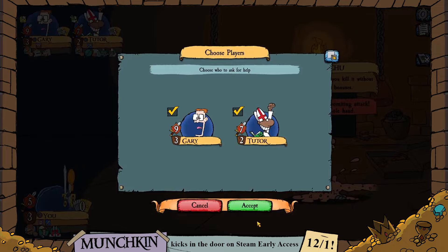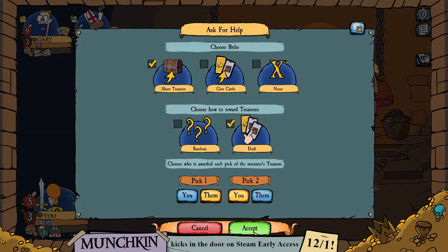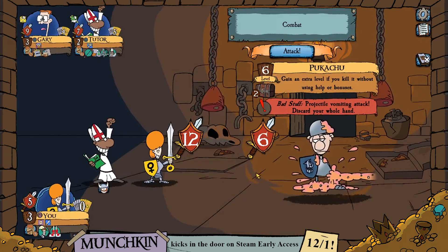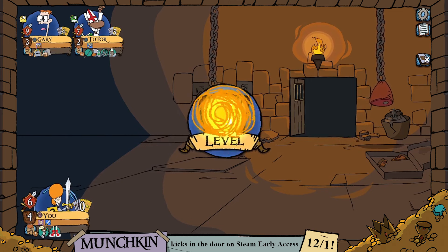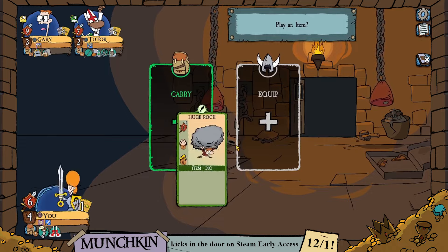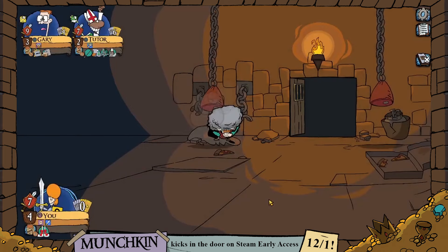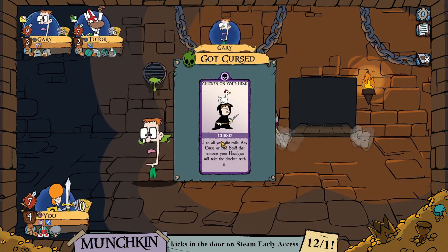We're going to call for help again. We're actually going to make a better offer — we'll let them pick from the treasure first. They're both willing to help. We'll take help from the tutor, since Gary is a level ahead of the tutor already and we don't need him getting stronger. With the tutor's help, at a price, we defeat the monster and go up to level 4. Our opponent picks first from the treasure, leaving us with a huge rock — 3 strength vs. the buckler's 2, so we'll take it. Our strength is now 7.